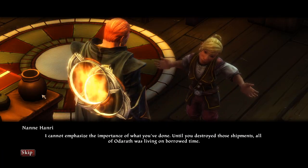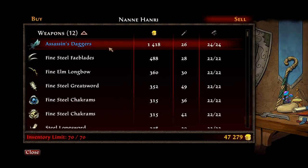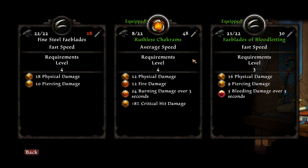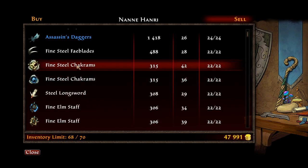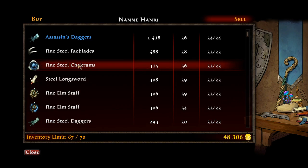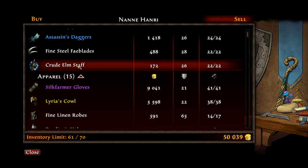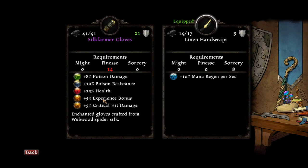I cannot emphasize the importance of what you've done. You can by buying my stuff. These are actually slightly better. Let's get rid of the stuff we're not using. These chakrams are equal to what we've got. 9,000 gold? Wow, those are pretty nice — it's got the bonus experience too, which is really nice.